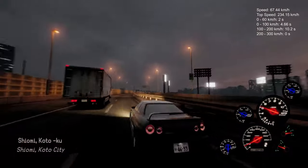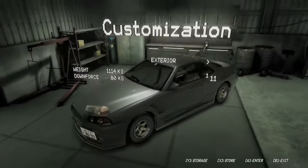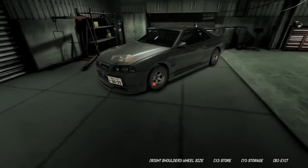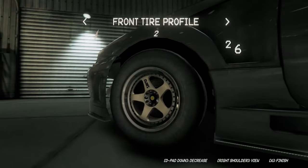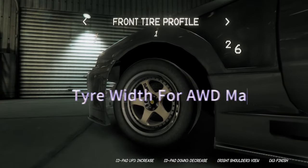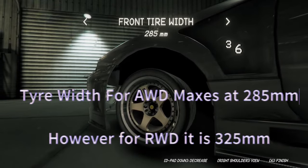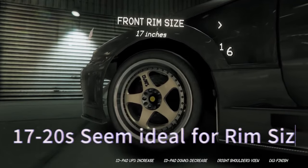We're gonna head back to the garage and do some wheel and tire tuning. Select the car, go over to wheels, walk up to the car and use the button — on PC I think it's Q, but I'm unsure, you'll have to check. For tire profiles you want to go zero or ones, and for all-wheel drive max out your tire width.